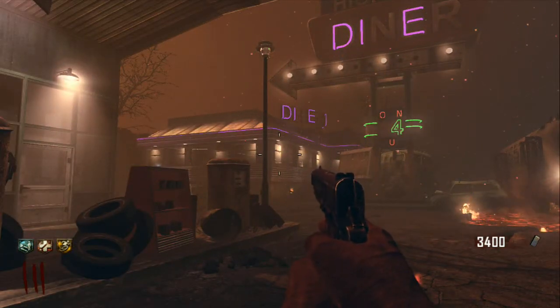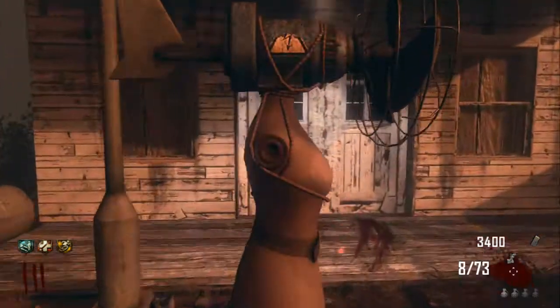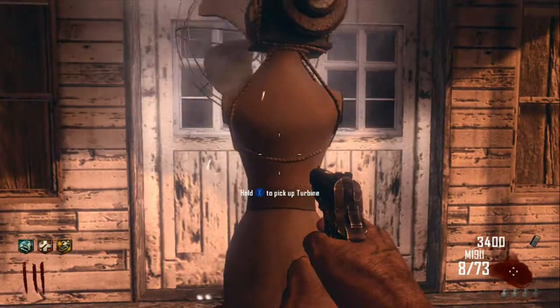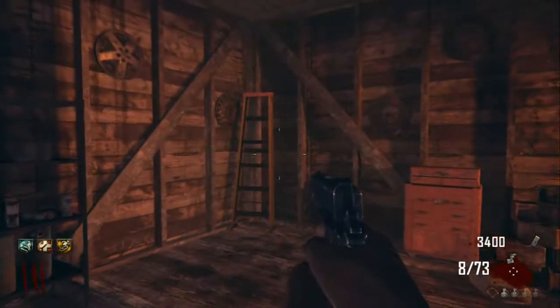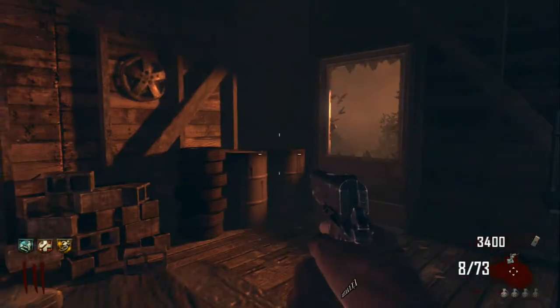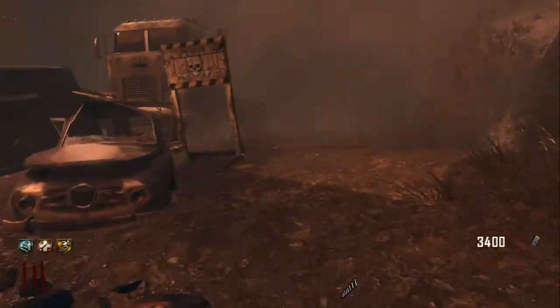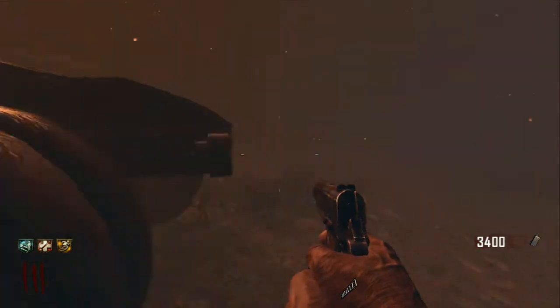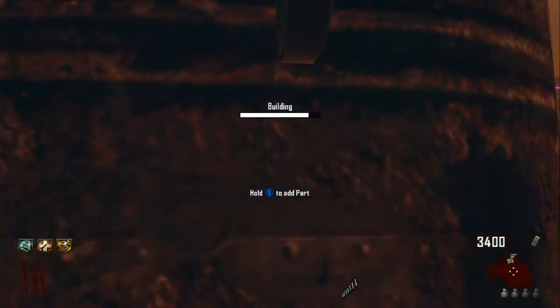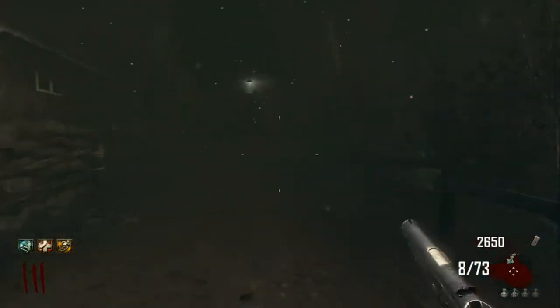Now we're at the diner — this is the second bus stop right after the bus depot. Go right back here by the green light, throw your turbine down and we have the ladder. The ladder is probably the best piece considering that most people use the inside piece — the bus hatch — to get on top of the bus over in the diner for the Galvan Knuckles, which we'll get into in a later video.